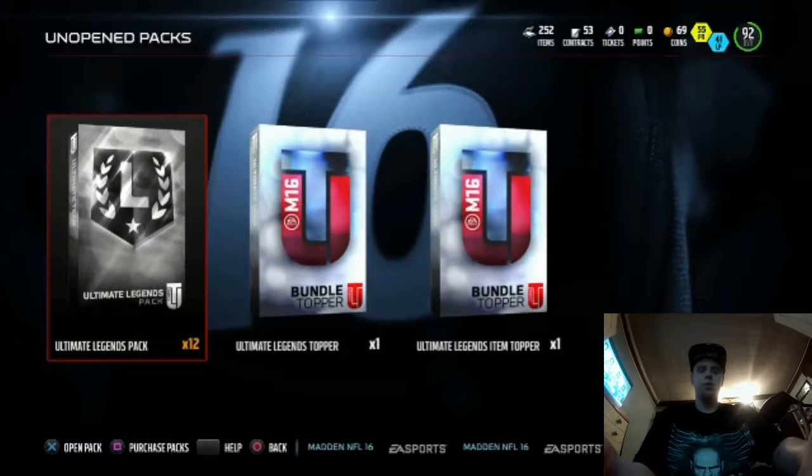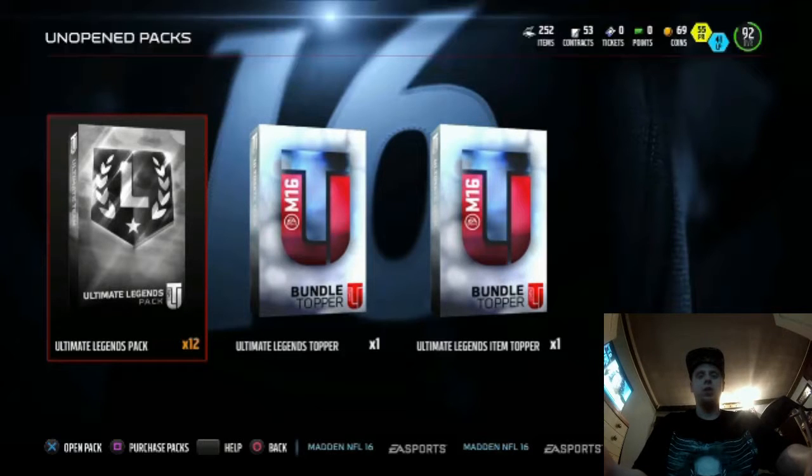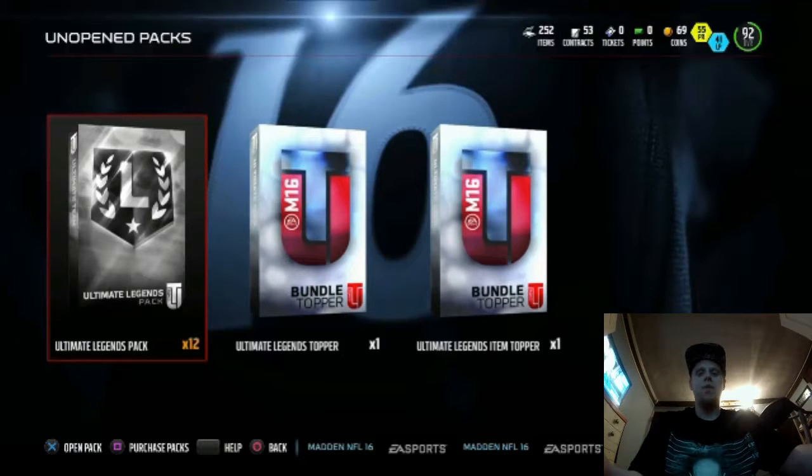Hey, what's going on everybody, welcome to the wrestling network. We're going to return with the let's play videos — if you're unfamiliar with this series, it's where I play random video games. Today we're going to be pulling some packs, some Ultimate Team packs in Madden 16. Hopefully we get the EA gods in our pocket and we can pull some fire. I'm excited about this — I spent a little bit of that money, but as my boy Toke would say, you gotta risk it for the biscuit.